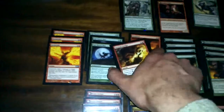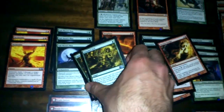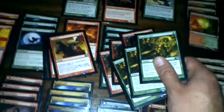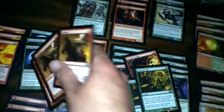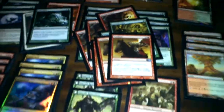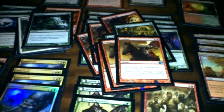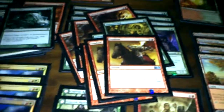Now here's the sideboard — I didn't show a sideboard last time. It's pretty generic; I didn't put too much thought into it. I have three Ancient Grudges, though I think I only need two since I never sideboard all three — I'll probably replace one with a Slagstorm or something. Three Autumn's Veils — three is a good number. Three Combusts: Combust deals five damage to a white or blue creature and cannot be countered, so it's really strong against white-blue Humans or white-blue Delver.